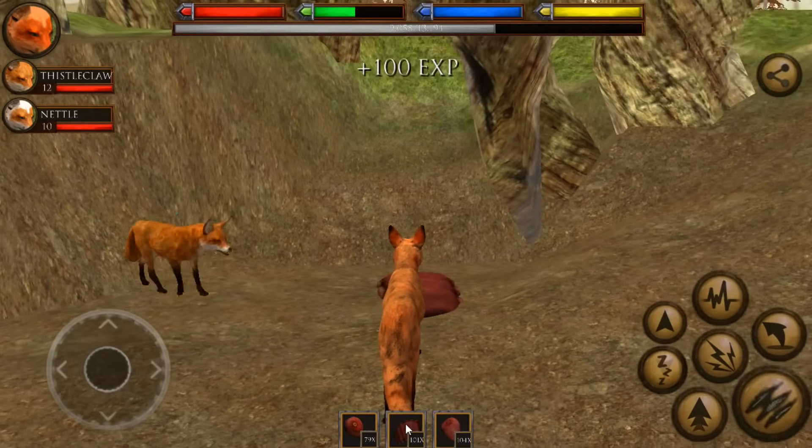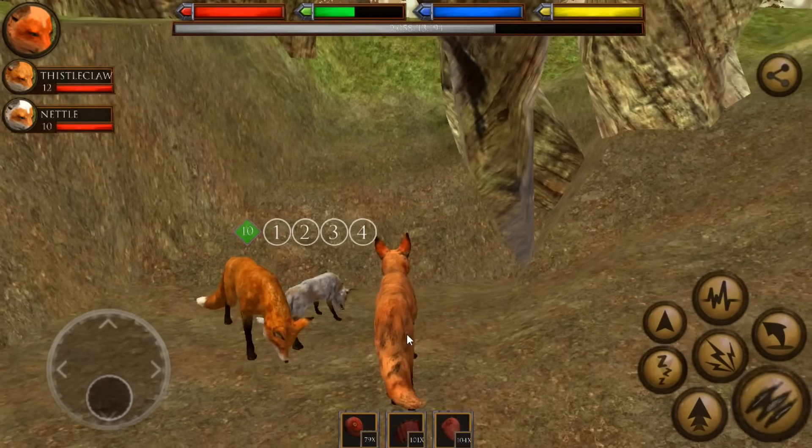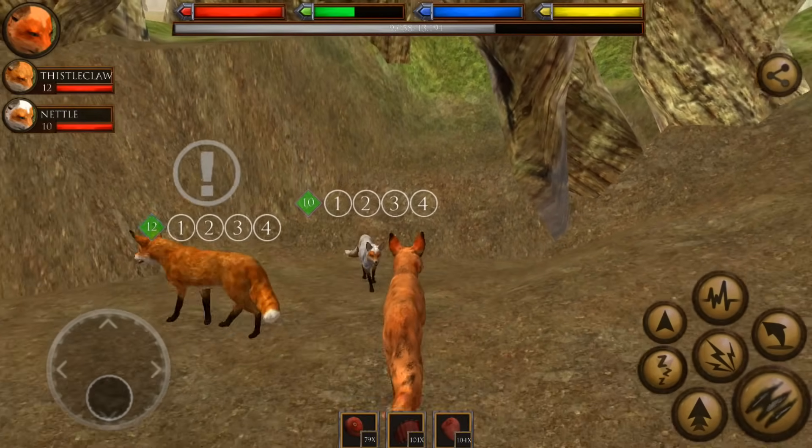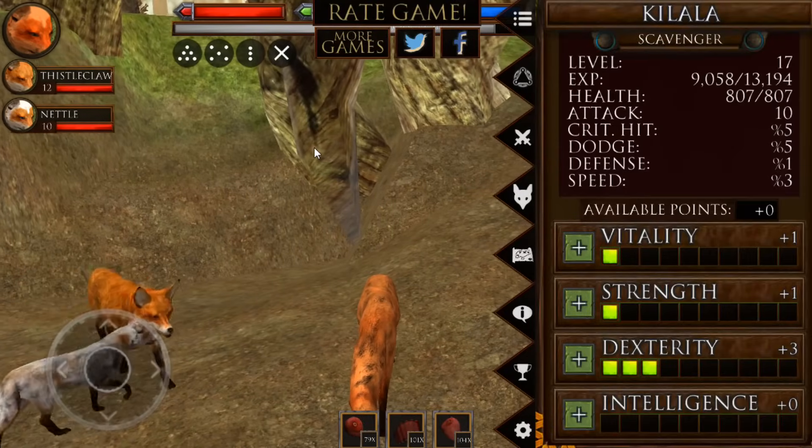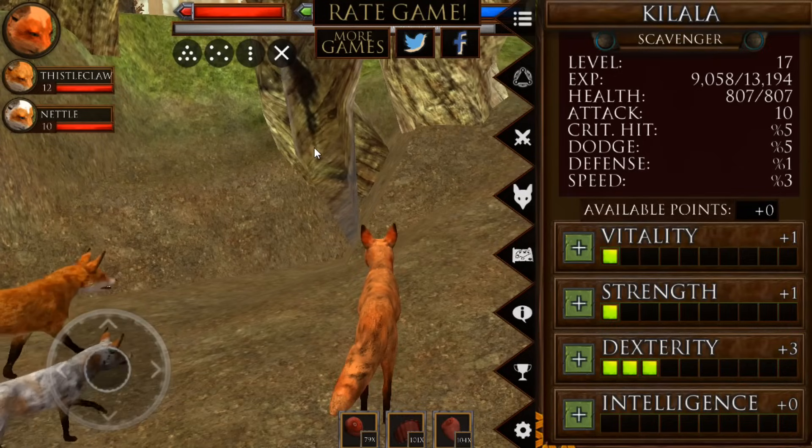Let's go over to Kelala and get out some food, because they have a ridiculous amount of food. There we go — got to make sure we can feed Nettle. Today we are going to be working on leveling up Kelala some more, not only so that she can have a higher chance.